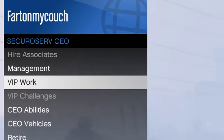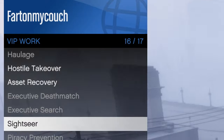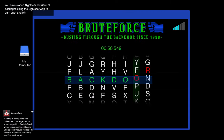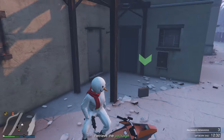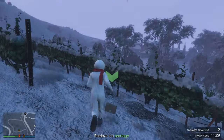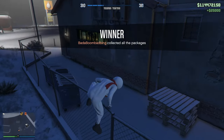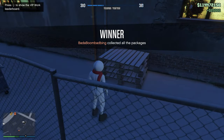The first thing I recommend doing is going to VIP Work. You need $50,000 to start Sightseer. So if you have $50,000 in the bank, you can do Sightseer. You have to do these little puzzles and find three briefcases around the map. You find all three, you get $25,000. When there's double money and RP on it, that's $50,000 — pretty darn good.